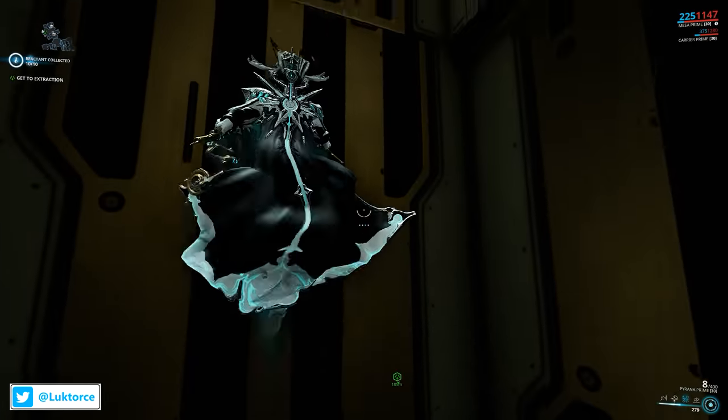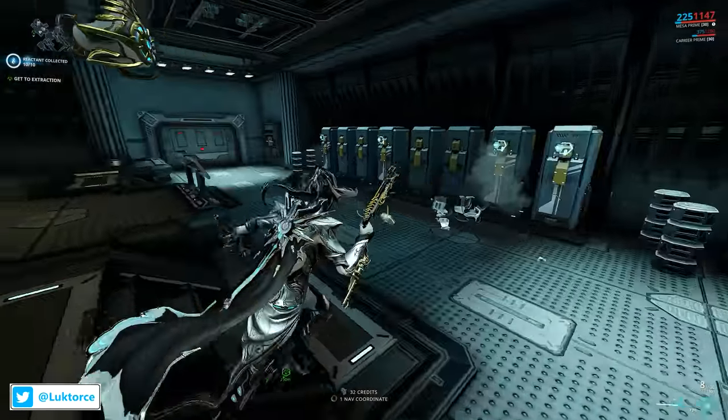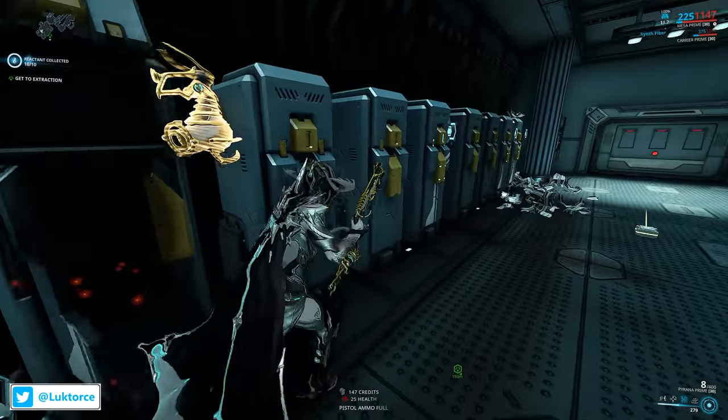We're making our way back up now, heading up to where those sparks are. And what do we have here? A hidden area with plenty of containers and lockers for you to check out for some goodies. Thanks to everyone for your suggestions for this hidden area.